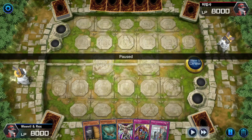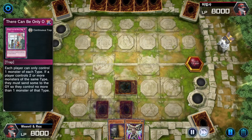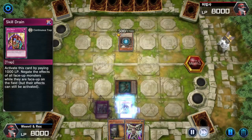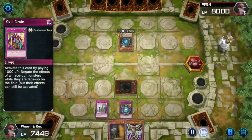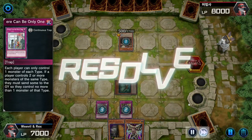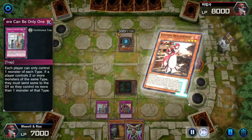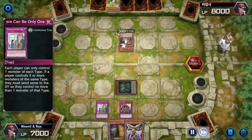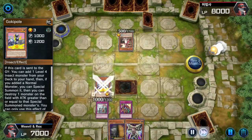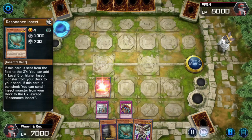This second duel shows what happens when things don't go according to plan, but it's very similar — it's again against Dragon Maid. The Resonance Insect and Skill Drain play are very similar. Here I play There Can Only Be One, and it basically cripples the pair of us for the remainder of the game. They have what some would call an odd tech that I didn't expect, which basically turns this into a grind game.